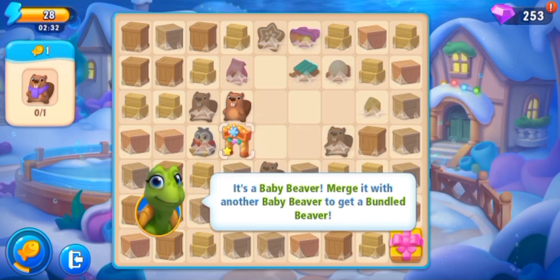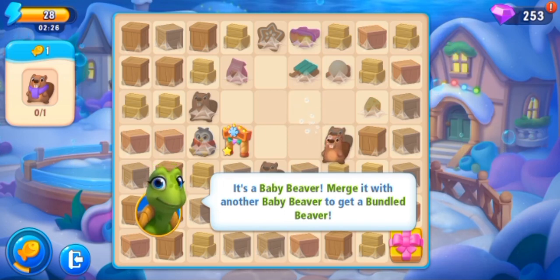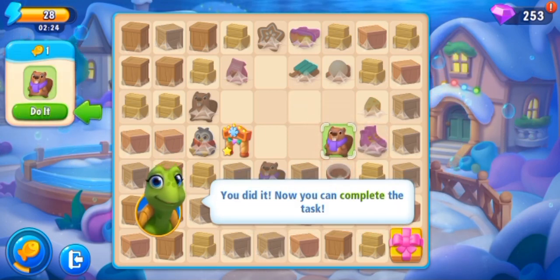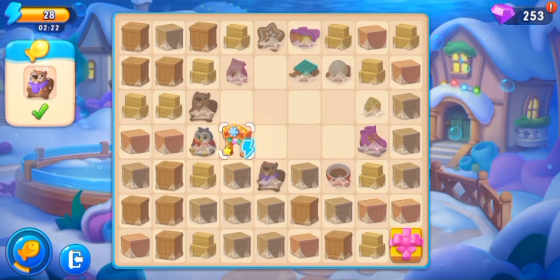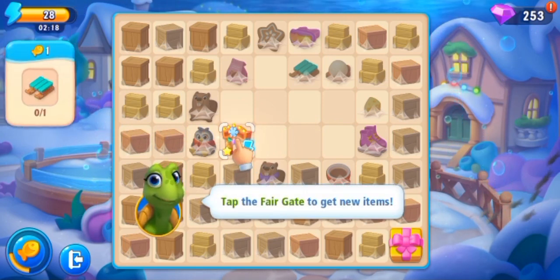Baby beaver — merge it with another baby beaver to get a bundled beaver. So we have to merge it. Task is complete! Do it again — tap the fair gate to get new items, and it is the fair gate.